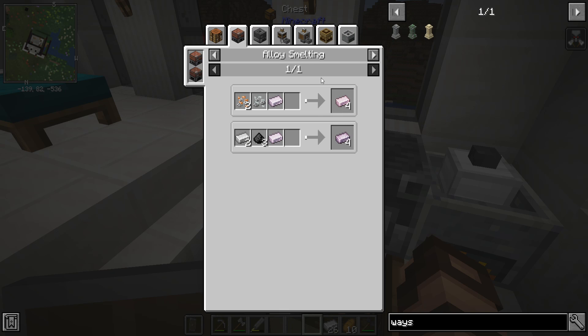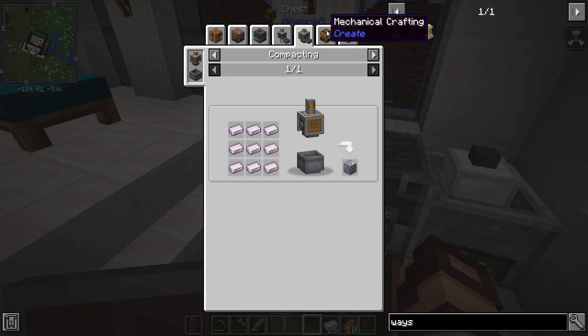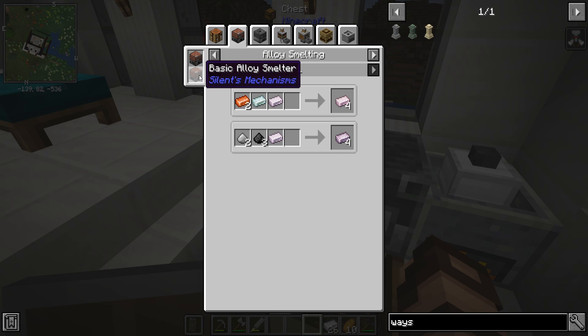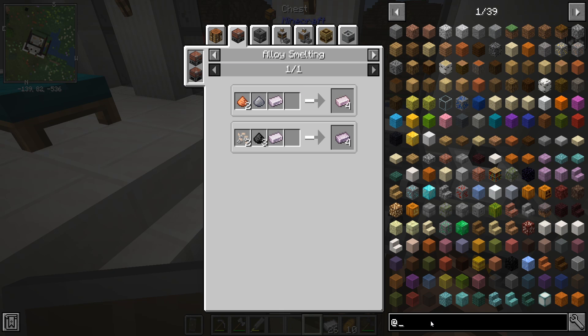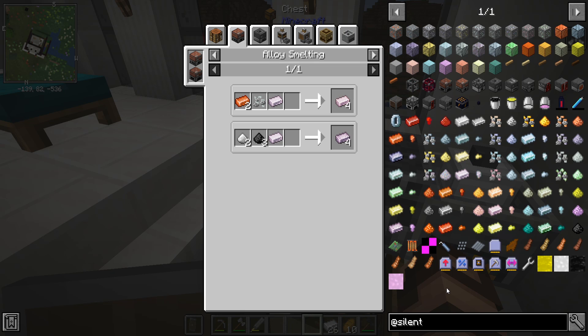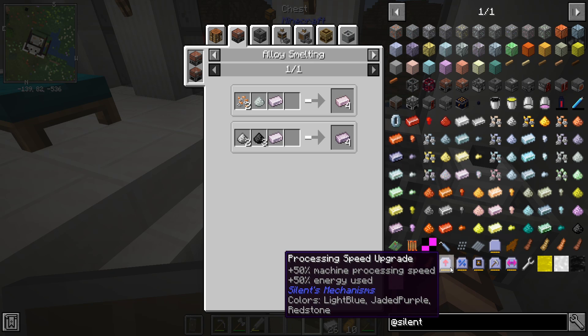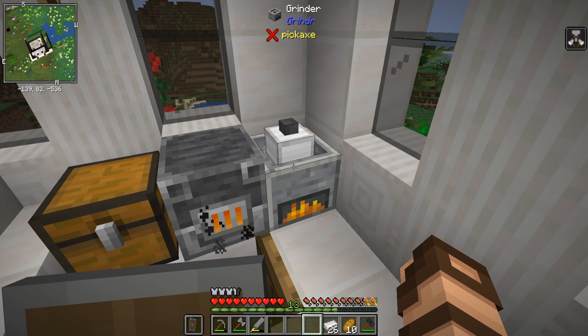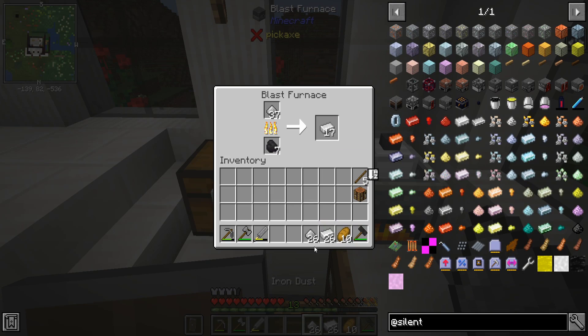Alloy smelting - bismuth brass. I'm still not sure about Silence Mechanisms, so let's look it up. We've got alloy smelters, crushers, compressors, furnaces, mixers, solidifiers - basically some machinery - battery box, different alloys and machines, range upgrades, processing speed upgrade, wrench. Maybe that's something we'll have to get into at some point, but I feel a lot of this will end up invalidating Create in a way, and I don't really want to do that just yet.